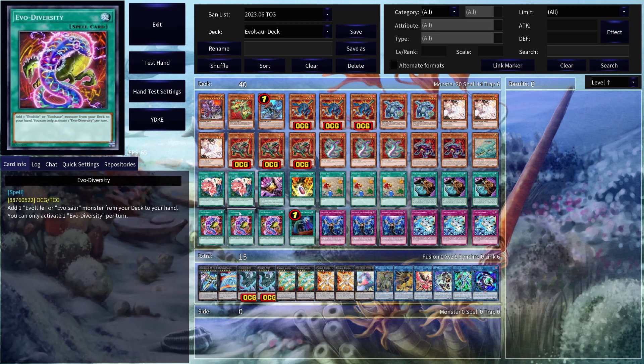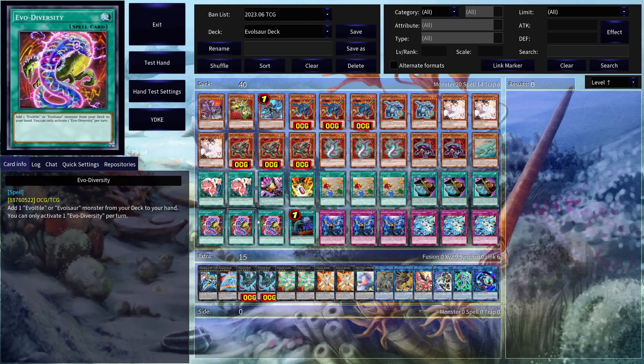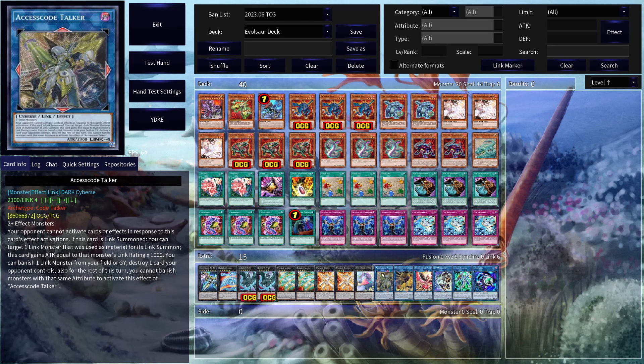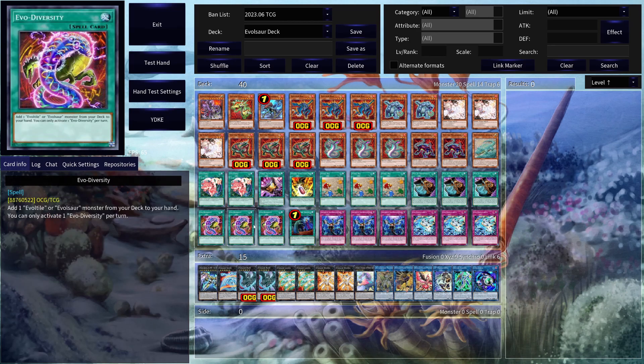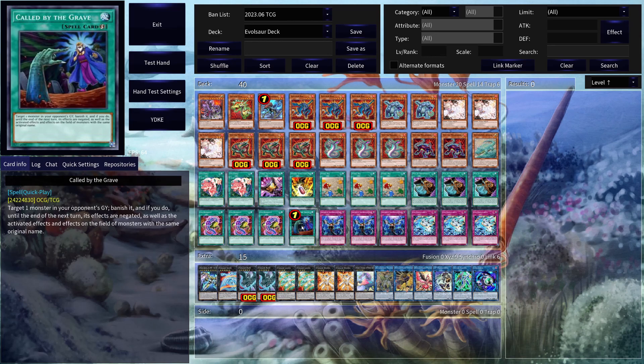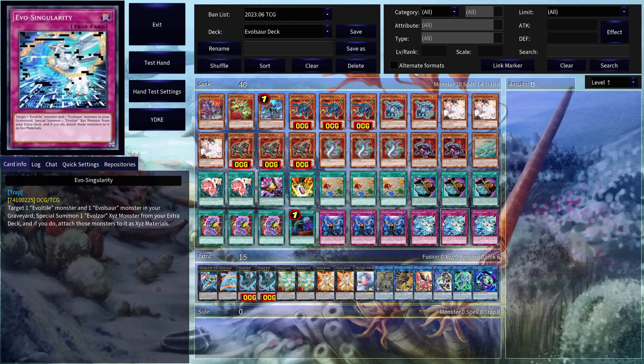Then we have 3 copies of Fossil Dig. Fossil Dig, Evo Diversity, and also Pod Prosperity. This just makes the deck a lot more consistent. Being able to search out what you need when you need it definitely has helped a lot. Especially with Pod Prosperity since you don't really need a lot of the link monsters here and you have a lot of extra copies you can get rid of. Called by the Grave because you don't want to deal with hand traps. 3 copies of Imperm because it's just a solid hand trap to run. And then 3 copies of Evo Singularity — it's a really strong card.